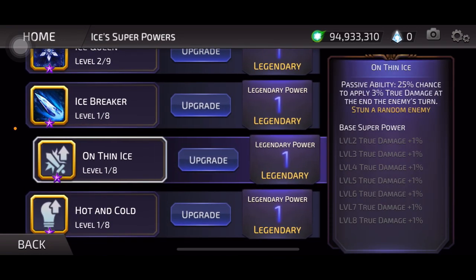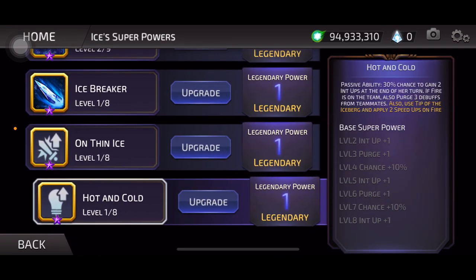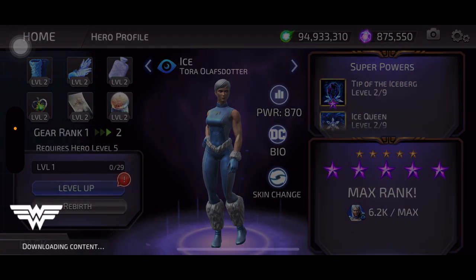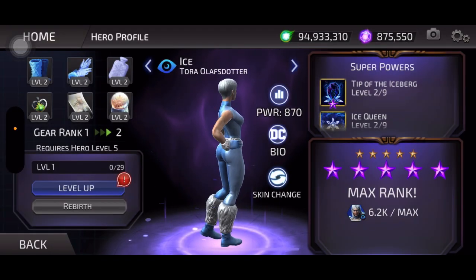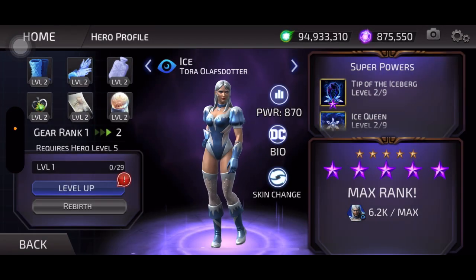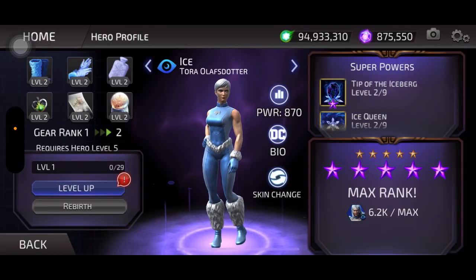Check out these moves: Tip of the Iceberg — apply three speed downs to primary target. Ice Queen — she is also Ice Breaker, Empowered Intelligence Down on all enemies, On Thin Ice, and a Katy Perry reference. Check out the skin — after and before — wow, she stands exactly the same way. She just changed her clothes and has a butch hairstyle. Look at her legs — exactly the same.